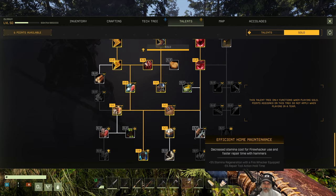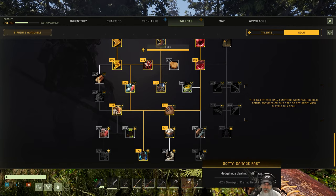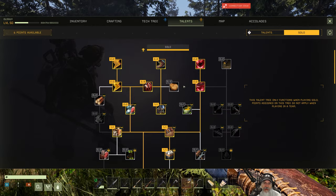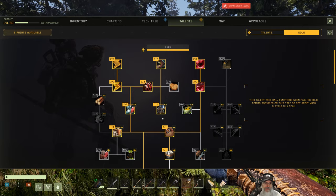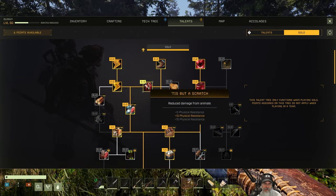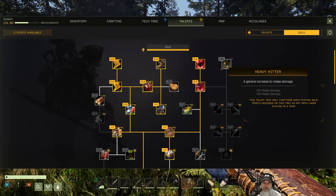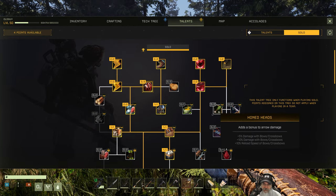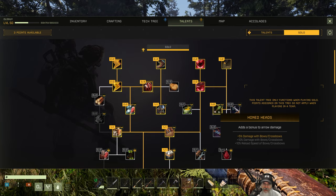15% physical resistance from animals would be useful. Reduce sprain, all buildables weigh less, decreased stamina cost for fire, hedgehogs deal more damage — food buffs persist longer, that would be kind of nice. I'm thinking some of these would definitely be useful. Let's take that, unlock this so we can unlock 5% damage with bows, 10% damage with bows, 10% reload speed of bows. Yeah, let's take that. Bring a gun to a gunfight — let's take that. We have two points. Let's take slice and dice: 5% damage with knives. I'm going to do bows.